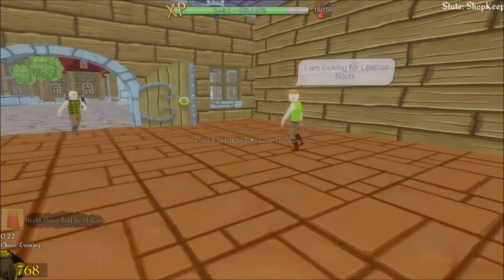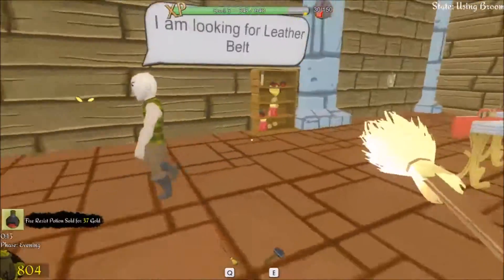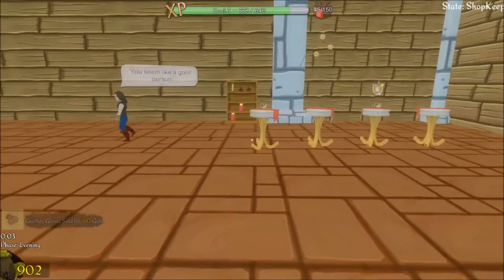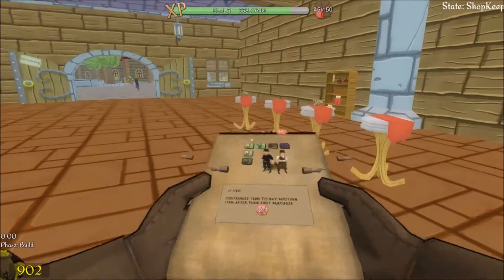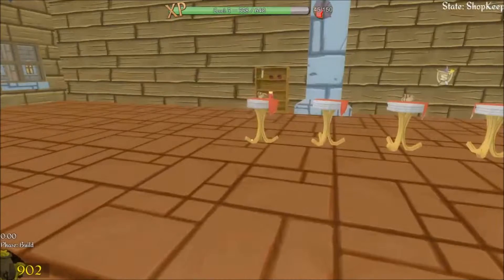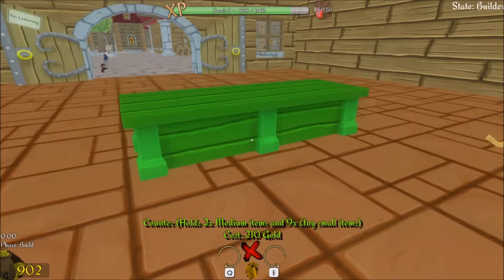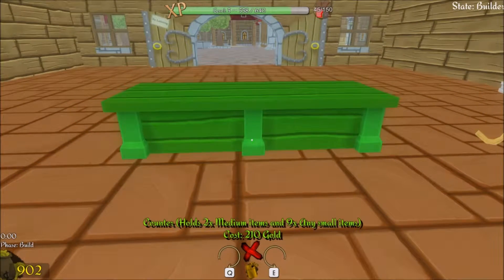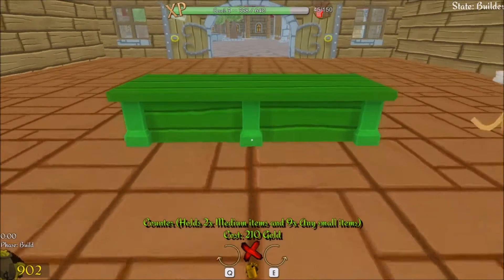25 seconds left — we're almost out of here. 804 gold, look at that — we're absolutely rich now! All right, so we can look at building again. There's the table that holds a single medium item. I'm going to ignore that for now and instead get this bad boy — the counter — because it holds two medium items and nine small items. It's almost the same as the shelf and it also includes two tables. It's definitely more expensive but definitely more convenient too. Let's put this bad boy right there.